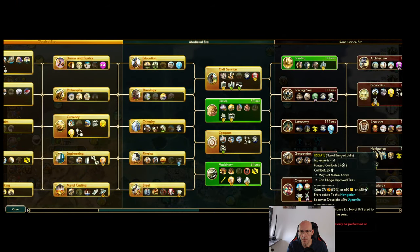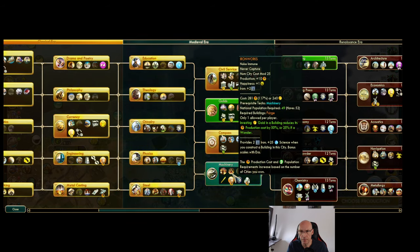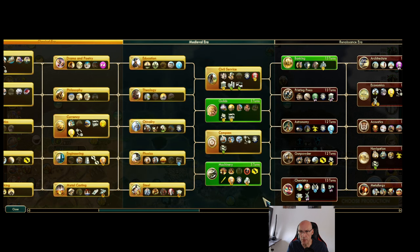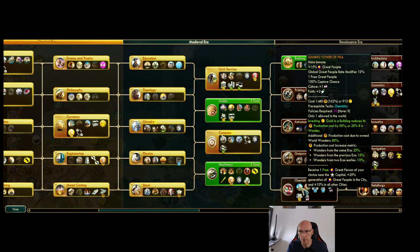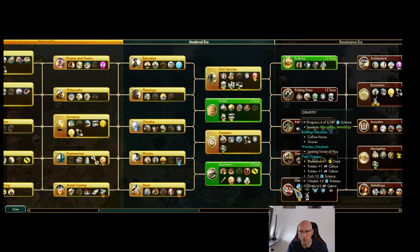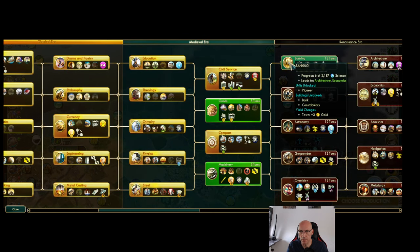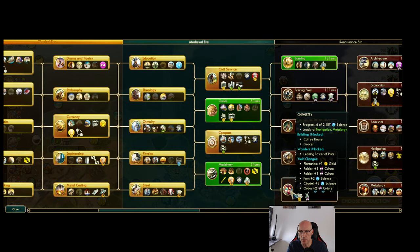So what do we do next? I could get the ironworks in the capital. I want to get to chemistry of course. Leaning Tower — actually I didn't beeline for one of my mistakes. 218.7, 216.5, 216.5.